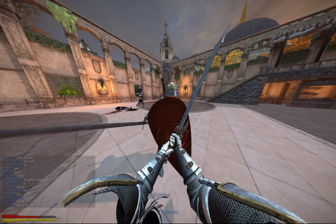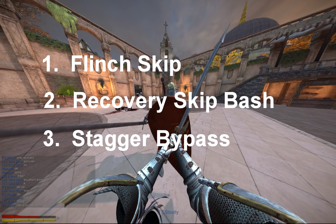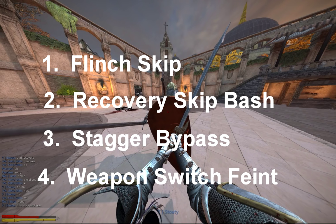Fighting a shield has always been completely filthy, but a good two-hander always has a better outcome. The three main exploits used in the EU are the flinch skip, the recovery skip bash, and the stagger bypass. And you can occasionally get some people using the weapon switch feint as well, which is pretty disgusting if I'm honest.